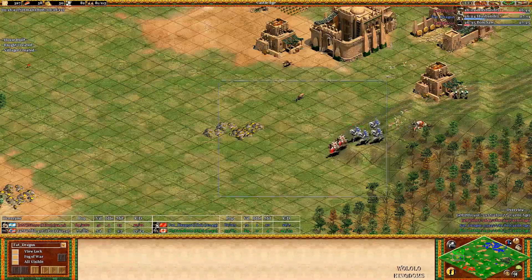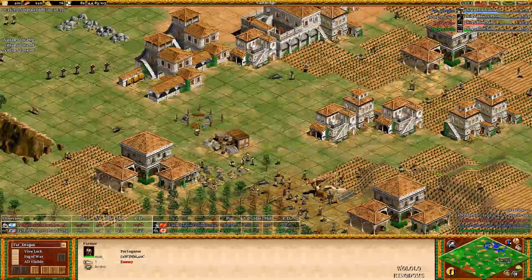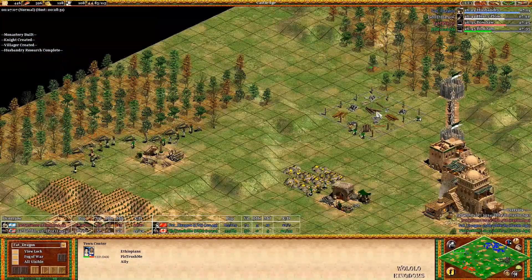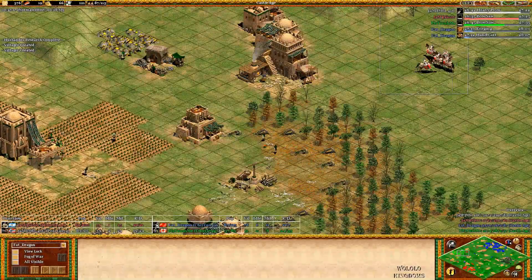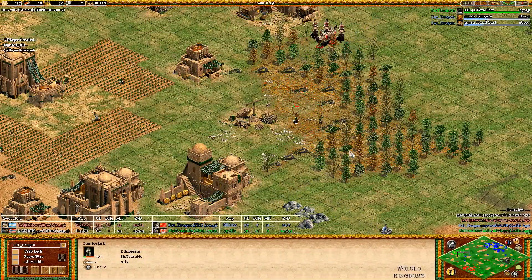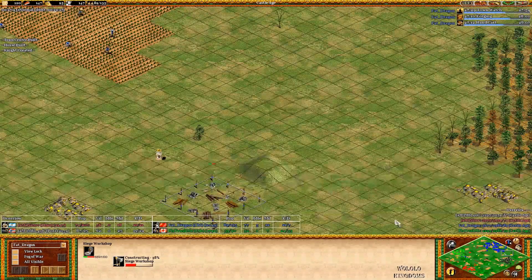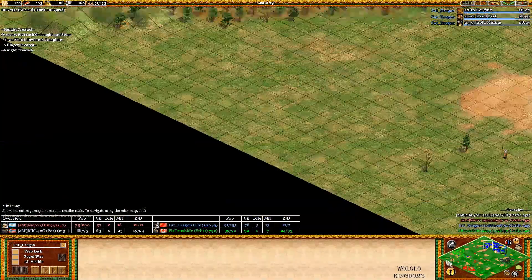MBL didn't even bother trying to go towards VV, and Nikov was already against Hera - they 2v1'd him. Husbandry coming in from both Nikov and VV. VV and Hera stabilizing on this side, but MBL has three TCs as well, so he's going to start catching up and building his army numbers. Hera's not really in a position to do the same. He's like 25 villagers behind, and these cavalry archers are just going to keep running and picking off villagers. Everything VV and Hera are doing right now is just responding to the other team - you never want to be in that position. You always want to be dictating the play.